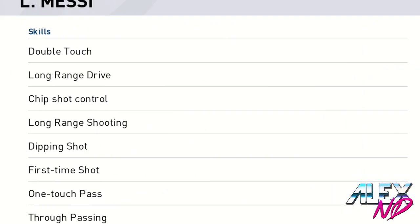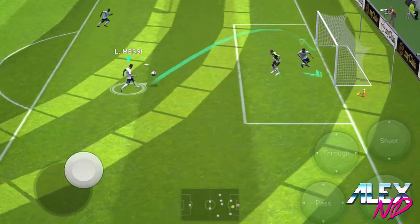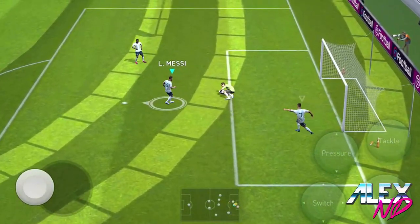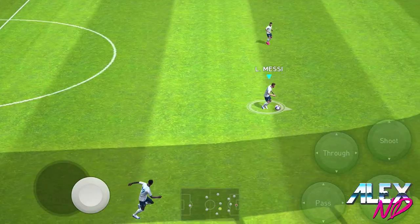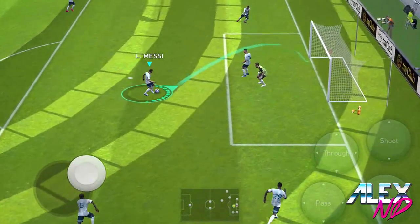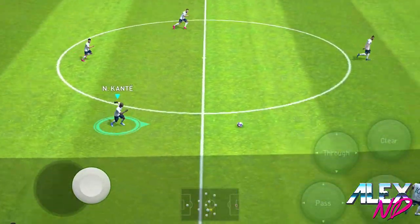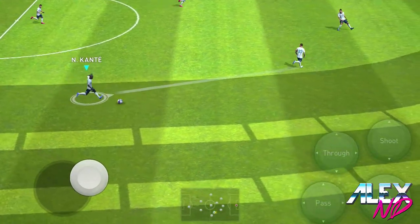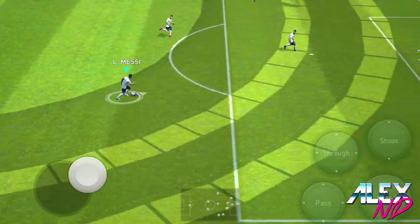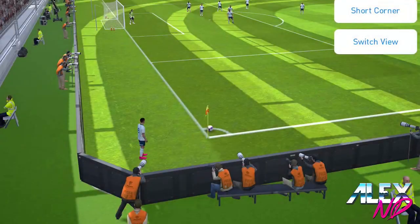The next one is chip shot control, a shooting technique every player possesses, but Konami gives Leo Messi additional control over his chip shot. Imagine you're one-on-one with the goalkeeper and he rushes off his line. What you do is swipe upwards while clicking the shooting button. When you're really close to the goalkeeper and you feel you can chip him, just swipe upwards like that.